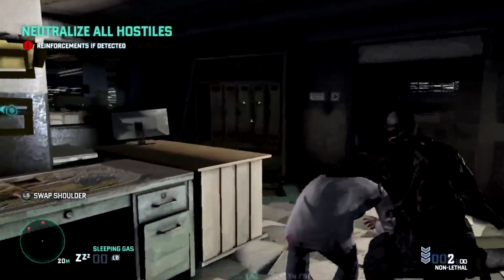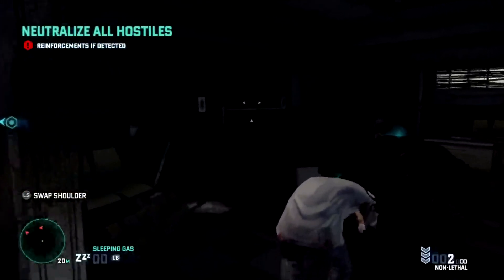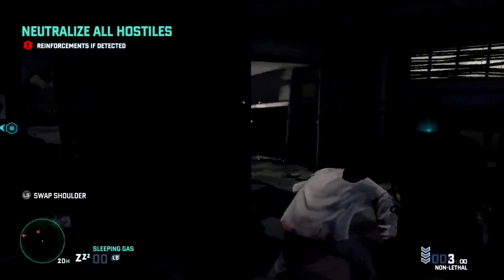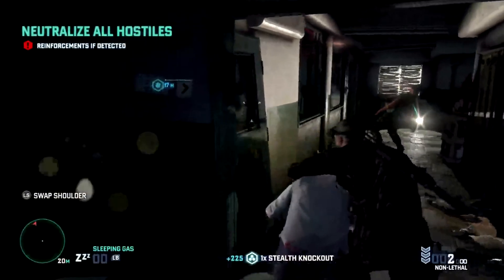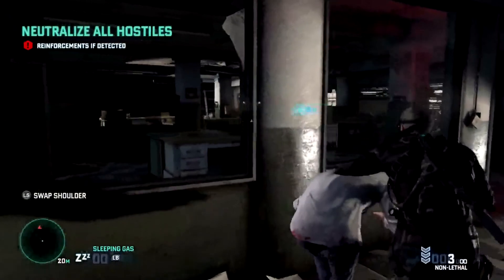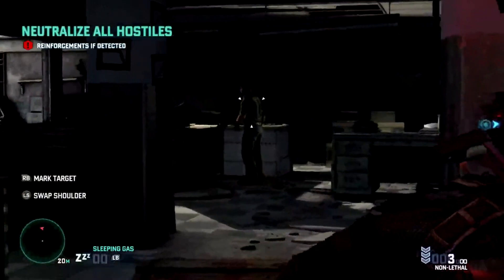Coming up just on the other side of this wall here is the first capture target — this is Ron Langley's most wanted. If you capture him, we'll arrange for pickup. You can just jump in the window here and bag and tag him. I've already captured him on an earlier playthrough, which is why we didn't see the indicator pop up on my HUD, but that's where he is.